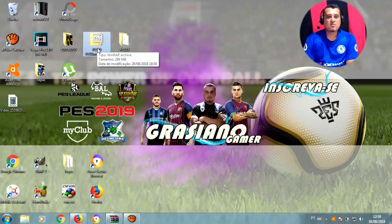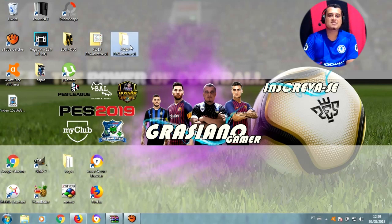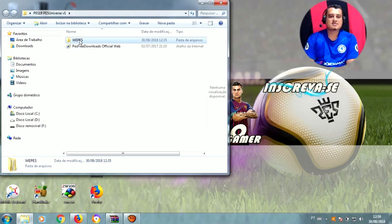Vamos lá pro nosso tutorial galera, vai ser bem simples, rápido e fácil. Primeiramente, tá aqui a pasta PES Universe V1, que é a versão 1 da PES Universe. Lembrando que é um site muito top, vale a pena conferir. Eles sempre soltam Options File. Você vai clicar no lado direito e colocar aqui pra extrair, e vai sair esta pasta com o mesmo nome, PES Universe V1.